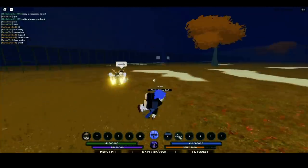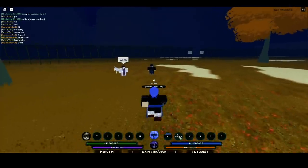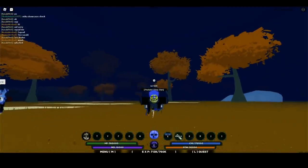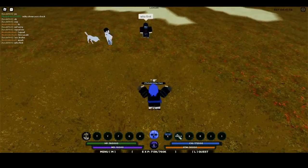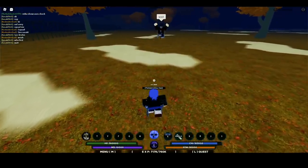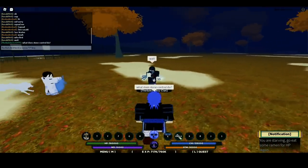First off is stone control. I have stone control in my slot one — I press one and boom, activated. As you can see, my weapon has stone all over it, which is pretty cool, it's basically made out of stone. When I attack my opponent I think it does more damage.